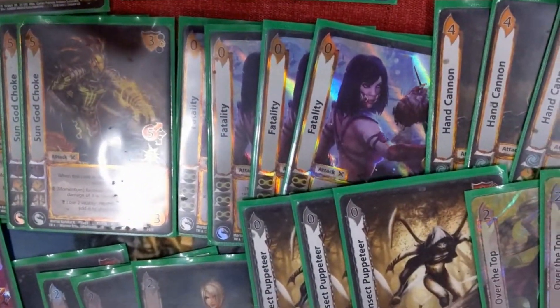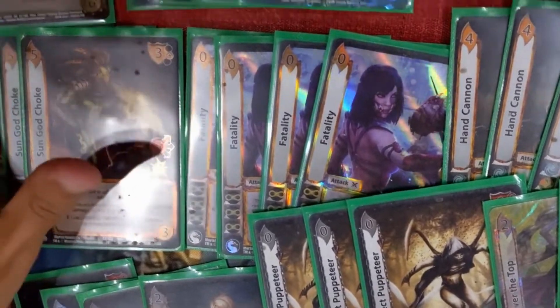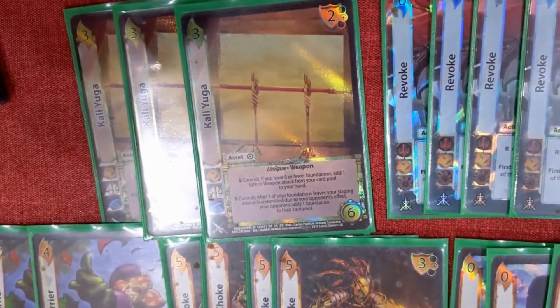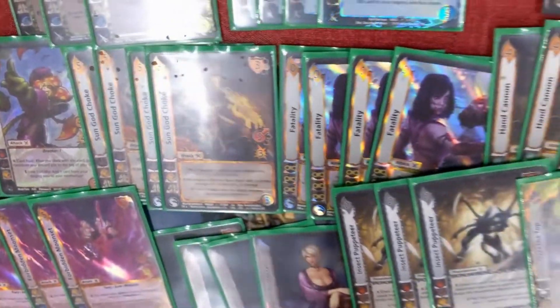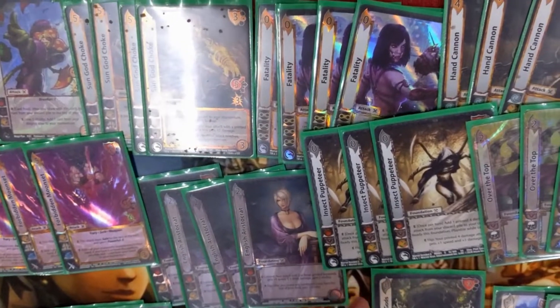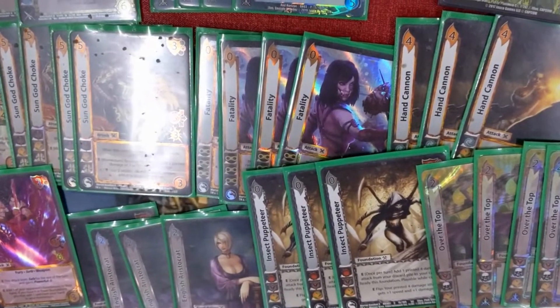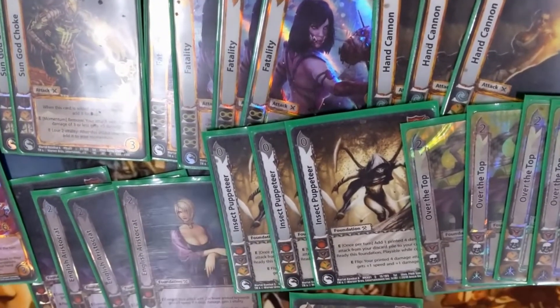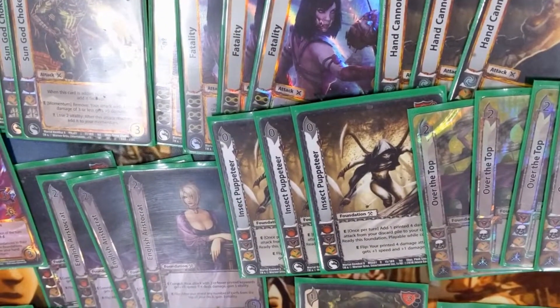Fatality helps a lot by just giving you speed and it's not interactable, especially with the Cali combo. You can play Moonset first, then you go — you have Cali on stage in your staging area, you play Fatality, you pick up Moonset because they can't interact with it now. With Tagore Balls in the format as of right now it'll be blown up, but Fatality says no, you can't blow it now.